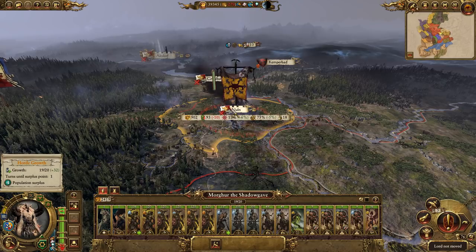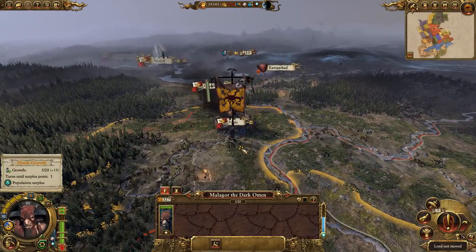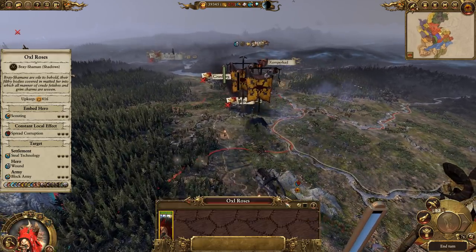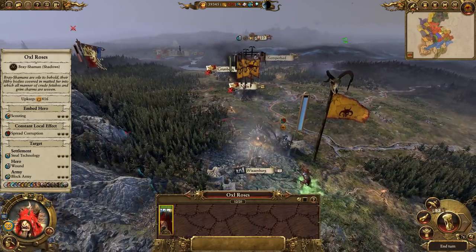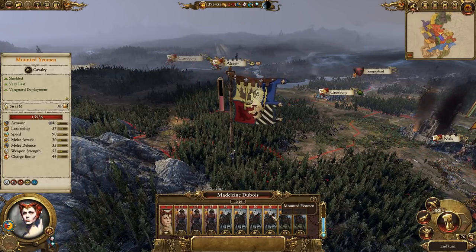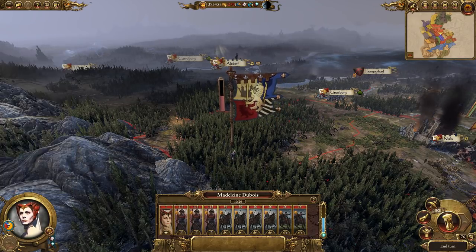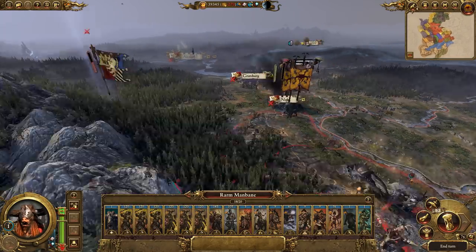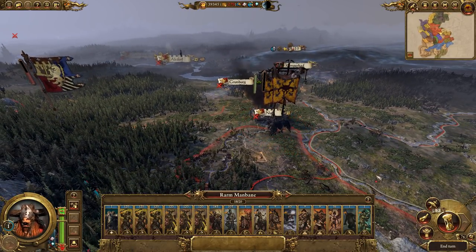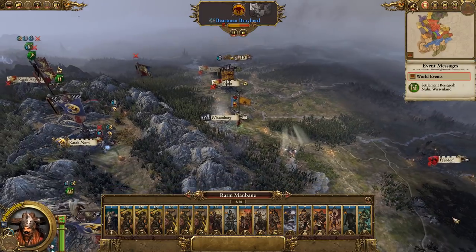When will they run out of supplies? One turn — yes, that's pretty good. Let's move Malagor up because with Oxal Rose not joining us yet, we need some magical support. They've got a lot of mounted yeomen but those guys are garbage, so we should be fine. Obviously we've got our Bray Herd who should come up and join us, so if we do get attacked we'll have a lot of Beastmen to throw at them.